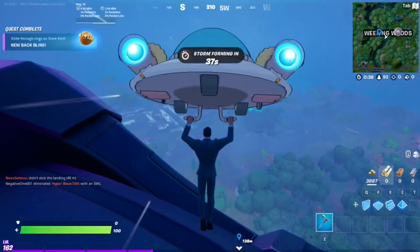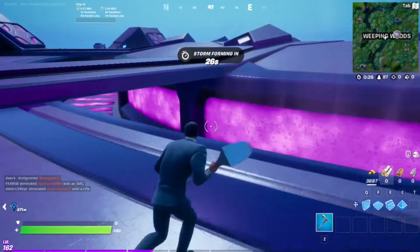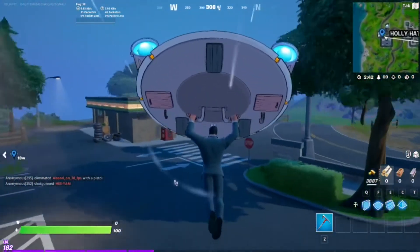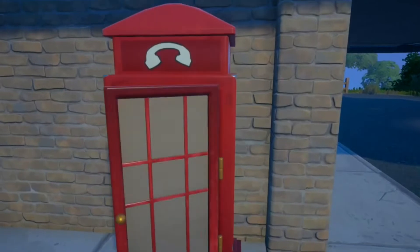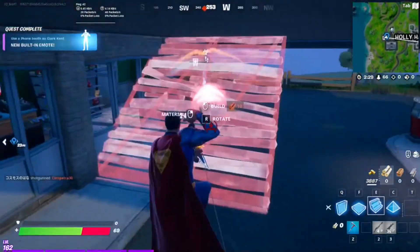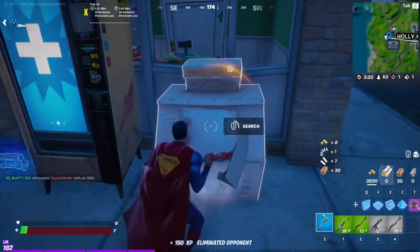That'll unlock the back item. It's actually pretty lucky there's a UFO here because then I can easily glide to the phone booth location. The closest one is at Holly Hedges. Here is the phone booth right outside the gas station with the Ferrari. Here's the phone booth — let's become Superman. Let's go! We unlock Superman now. Let's go — it's pretty sick.